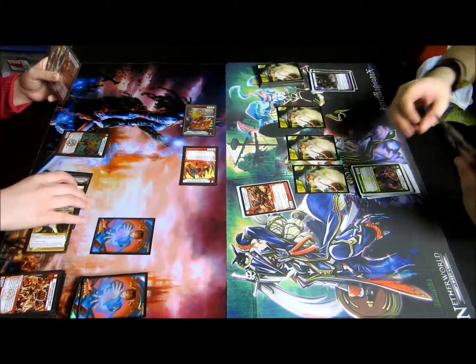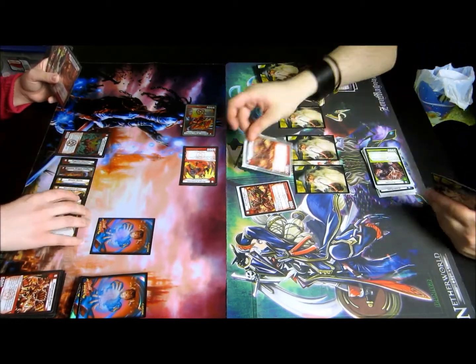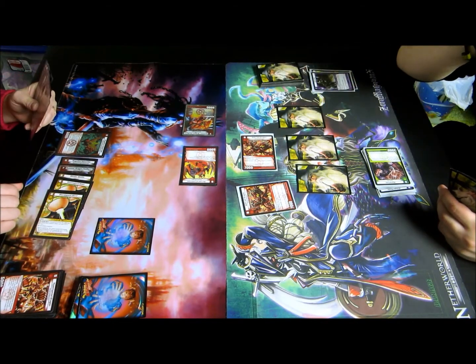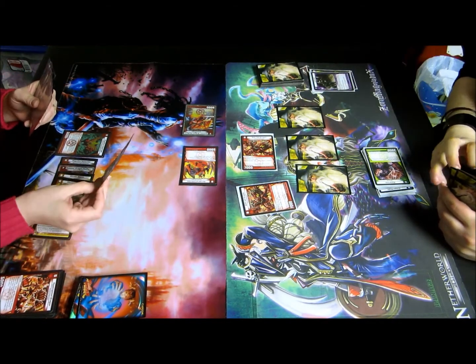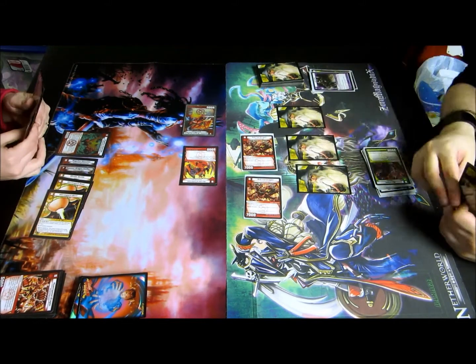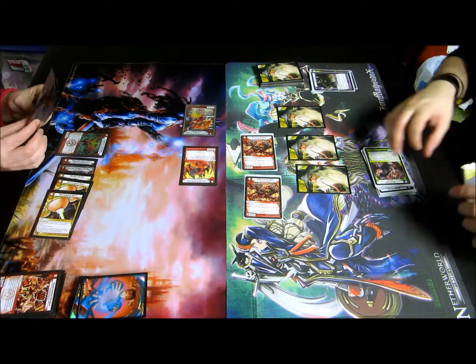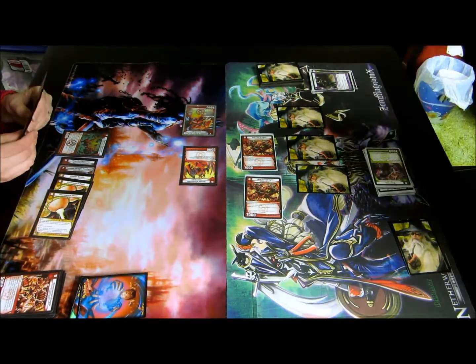I untap and start my turn. I'm going to tap eight, play Bolt Tau, attack your shield. And then attack for game. We'll post game two up and see what happens. Stay tuned, Zero Magnum X out.